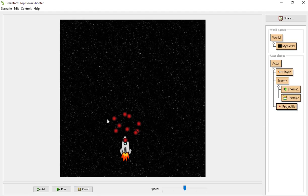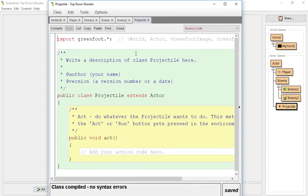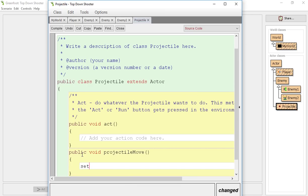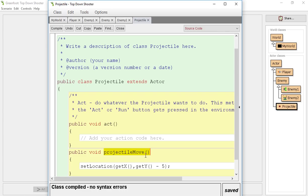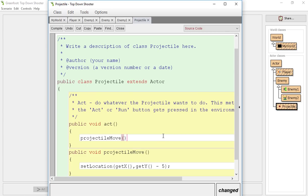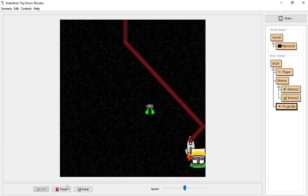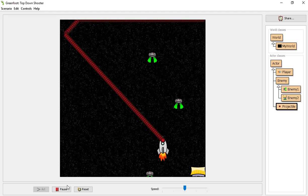So we're going to go into our projectile and have the projectile move — public void projectile move. We'll use setLocation, getX, keep X the same, getY minus 5. I like the projectiles to move pretty fast — if you're firing something, a decent speed. So 5 is a decent speed to start with. Now you can fire at will.